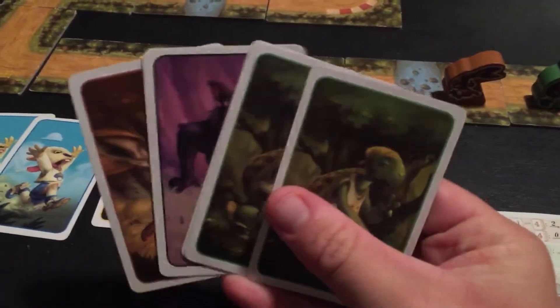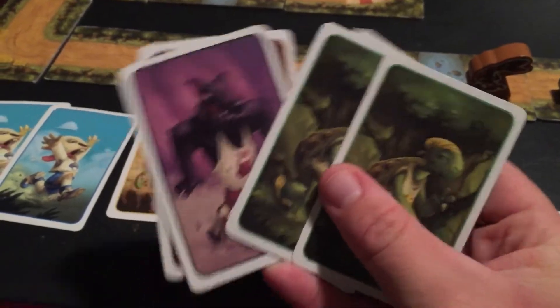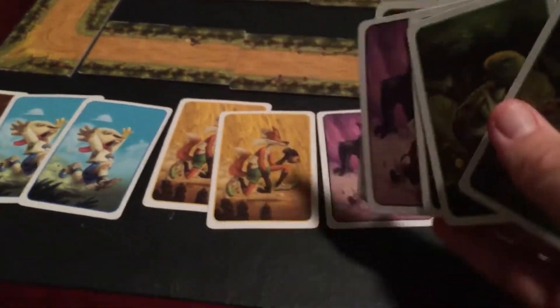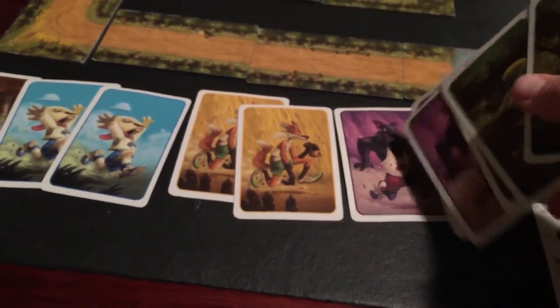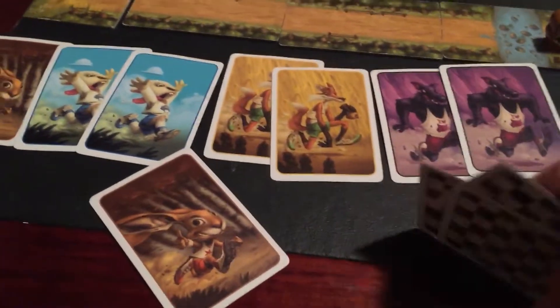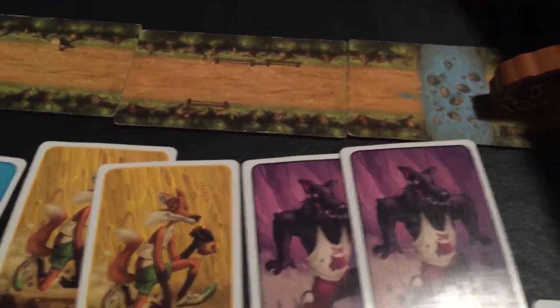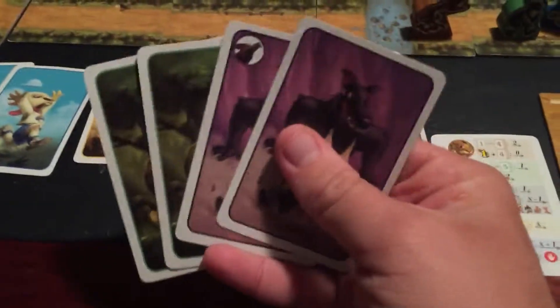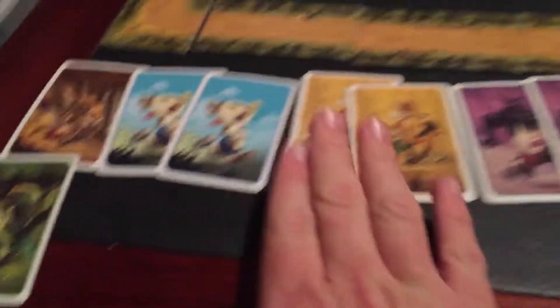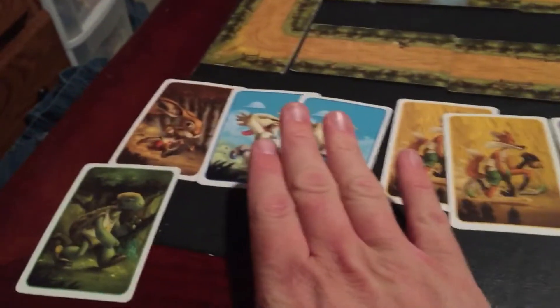Now it's Ridley's turn and he's going to go with the wolf as well. So there's the wolf, and now we have a total of seven animals - we still need one more. I want to hold on to my wolves, so I'll play a tortoise. It won't really matter too much. So now we have our eight animals out and the race will begin.